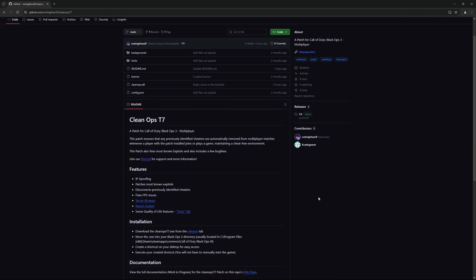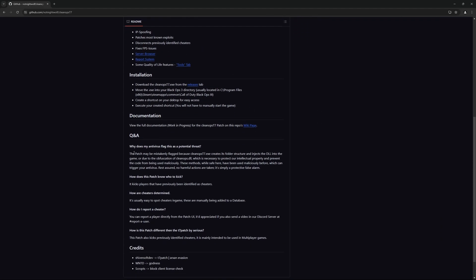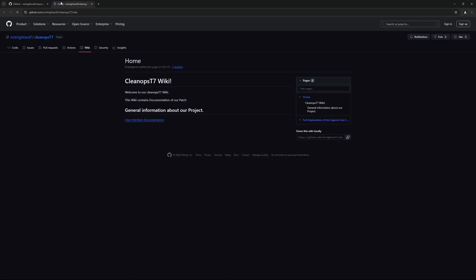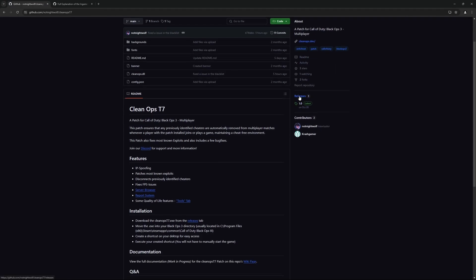In here, we have written down information regarding features and installation and a quick Q&A. For full documentation of our patch, you can visit our GitHub wiki, which is also included in the video description. Now we want to go to the releases tab of our GitHub repo. From here you can download the cleanups.t7.exe, which is all you will need to run the patch.